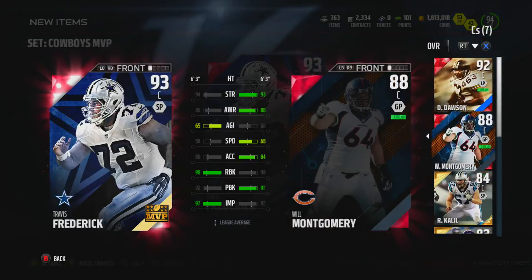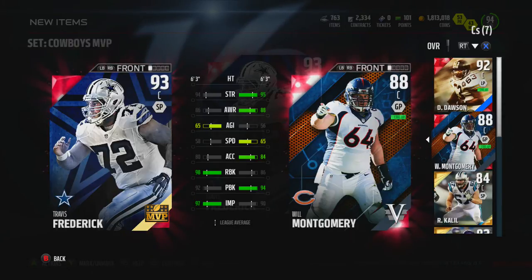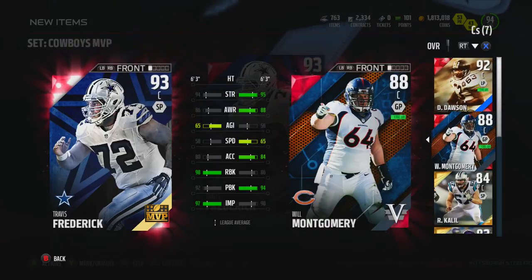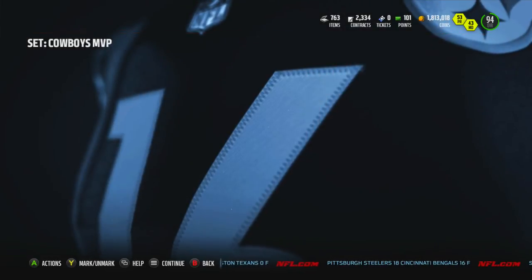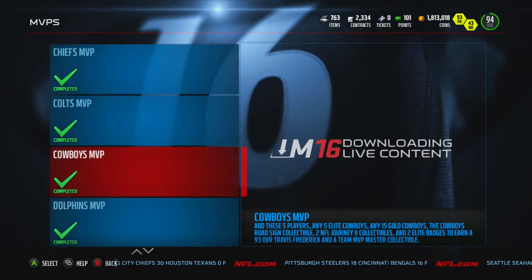So Frederick is actually going to end up being my guy. Let's see where he is compared to Montgomery. Is Montgomery really this good? Am I missing something? Let's do that again. I guess Montgomery — speed, impact blocking is way up, and run blocking is way up. The strength is one higher, but it's not really as bad as I thought. I thought he was that much better just by seeing all the green on his side, but he's actually not.